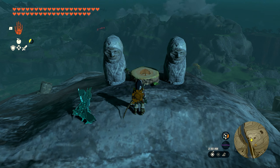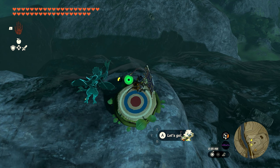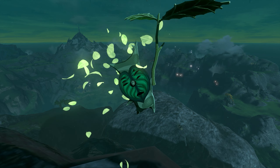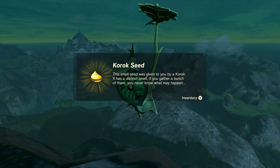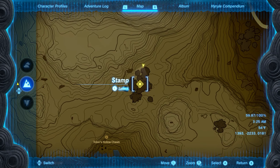Number 15 is also on the southern side of Dueling Peaks, on the actual peak itself at the top of the mountain. When you're up here there are two statues on a wooden platform. Walk over the wooden platform and all you need to do is land on the target without touching the ground, and once you do you'll get seed number 15.